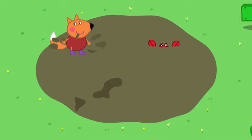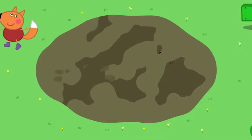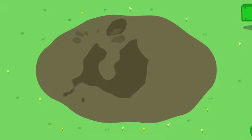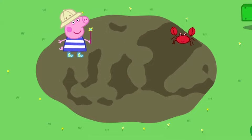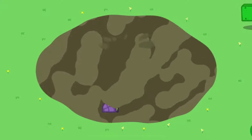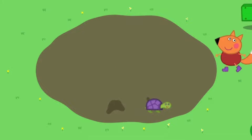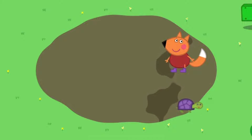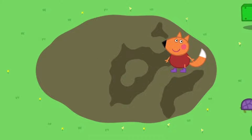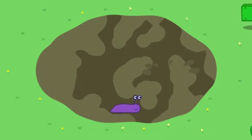Can you wipe the mud away to see what is hiding? Tap Peppa to help her make a big muddy splash. There is a fish. Look, it is a tortoise. Look, it is a slug.